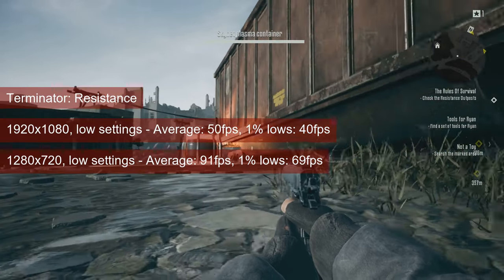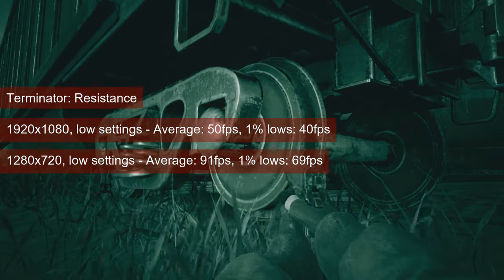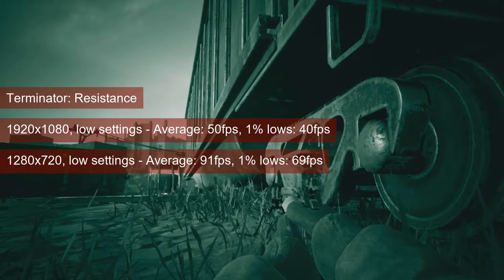To have a like-for-like comparison, I collected data also for 720 resolution, and the 91fps on average is about 30fps higher than what the previous card got.